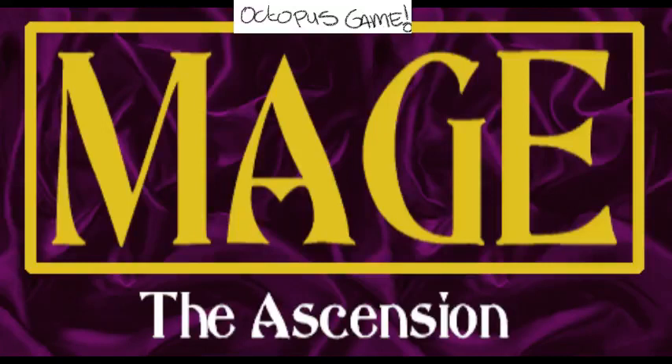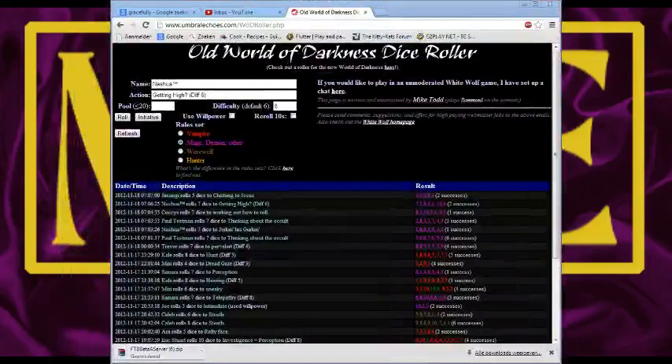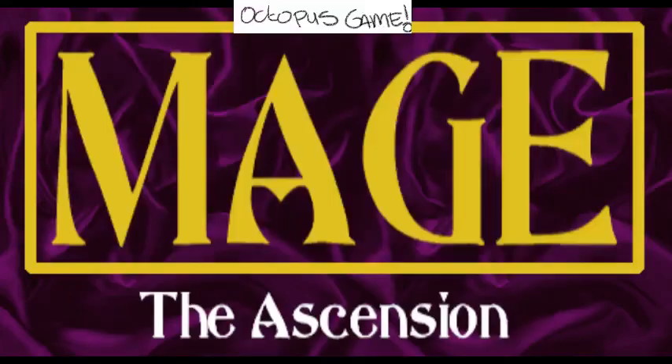Jim update mage — save. I'm going to add the role window to the string too. So that is Jim update done. Then I'll update you, Coxix, and then we should just get started. I've just updated Jim so I need to send him the link and get his character sheet.